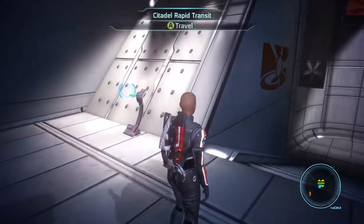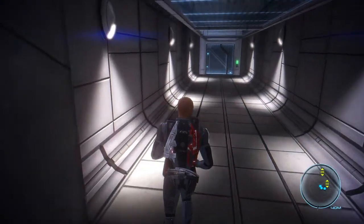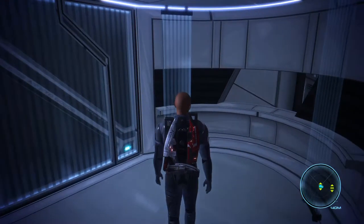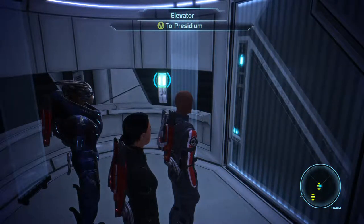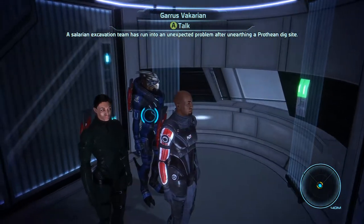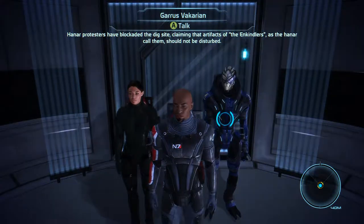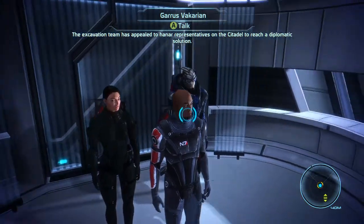And here we are. Is C-Sec down here? There was a marker on our map - maybe this is to the Wards though. A Salarian excavation team has run into an unexpected problem after unearthing a Prothean dig site. Hanar protesters have blockaded the dig site, claiming that artifacts of the Enkindlers - as the Hanar call them - should not be disturbed. The excavation team has appealed to Hanar representatives on the Citadel to reach a diplomatic solution.